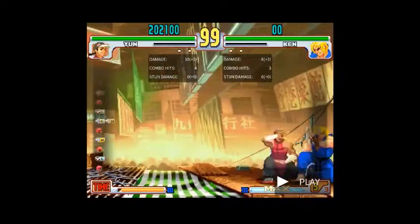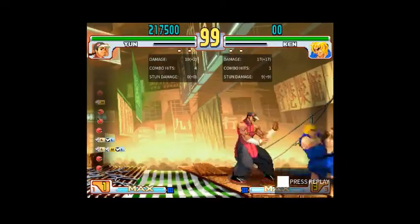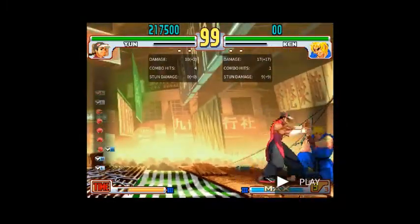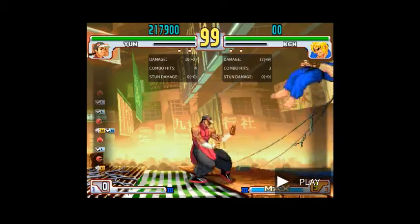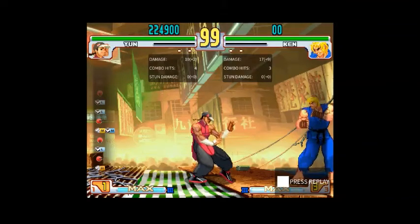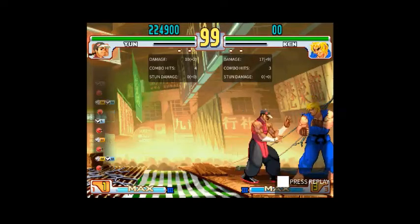The most common way that people are going to try to deal with Genei-Jin pressure is they're going to block, and then maybe try to jump away at a specific time. When dealing with this, there are three major ways: you have the ability to Zenpo; you have the ability to universal overhead and combo — but this is heavily variable depending on player skill, their ability to react, and your ability to maximize things after you confirm. Every single character has slightly different hurtboxes and it's a lot harder to get universal overhead combos on characters like Urien, Dudley, Alex, and bigger body characters. Characters like Makoto have weird funky hurtboxes as well.